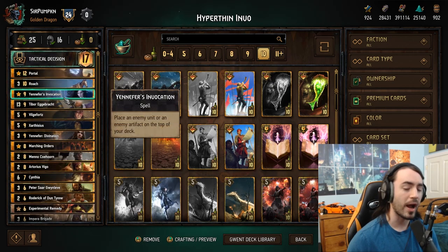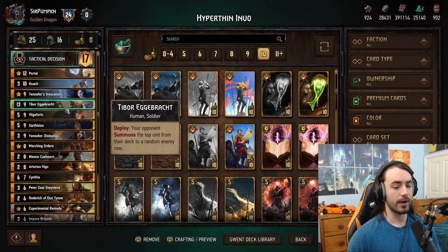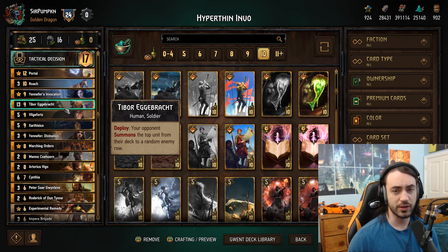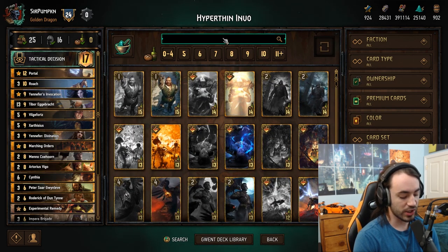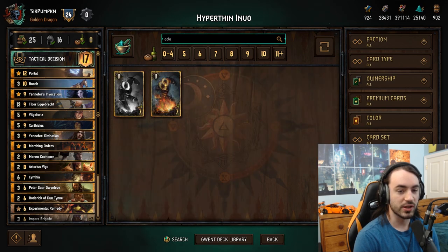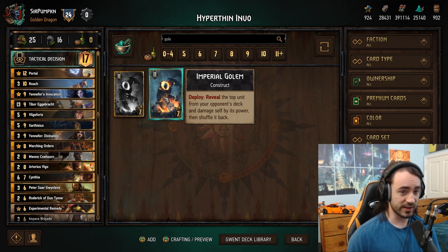Calvi is surprisingly the best leader for this deck. What you do is: this deck thins to zero — technically it over-thins — because we do have Calvi. But with Yennefer's Invocation, we put an extra card into our deck and then pull that card back out with Calvi. That's the idea. Portals are for thinning and for your Nausicaa and Fire Scorpion. Roaches for thinning. Yennefer Invocation is a new power play that hyper-thin now has access to. T-bor is obviously your bread and butter.